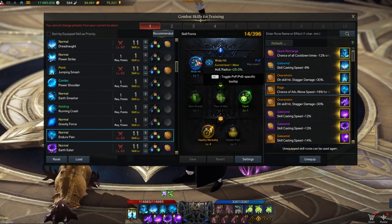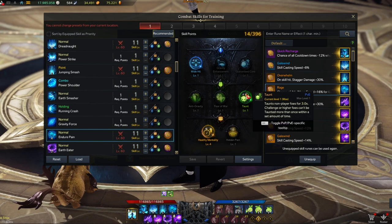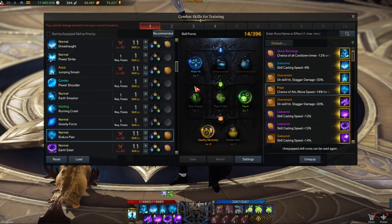Jumping Smash is at level 10 with Superior Chains for armor destruction — a synergy tripod to reduce the boss's defense — and Smash for more travel distance. I use it with the Overwhelm rune, which I'll explain later. For Endure Pain at level 10, I use more AoE radius. For the last tripod, depending on the boss, you can use Taunt or Anti-Gravity. Valtan Gate 1 and Vykas Hard Gate 1 are susceptible to taunt; for Valtan Gate 2 and Vykas Hard Gate 2 and 3, use Anti-Gravity.